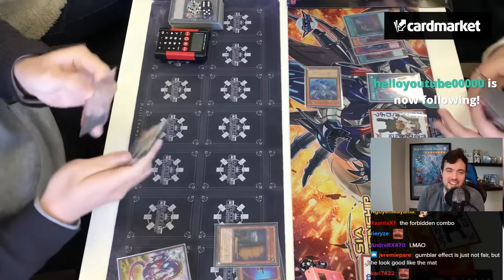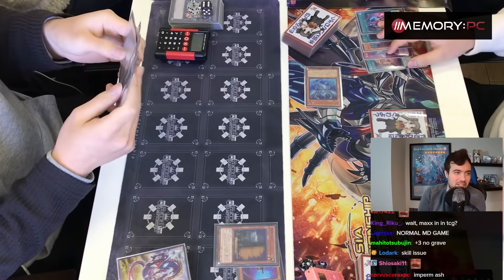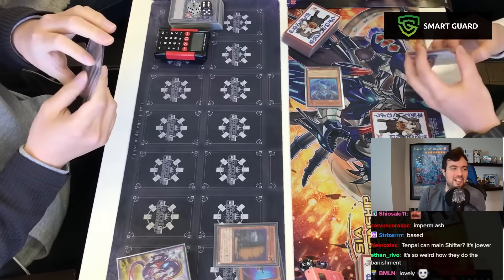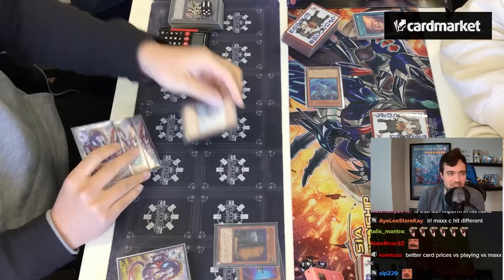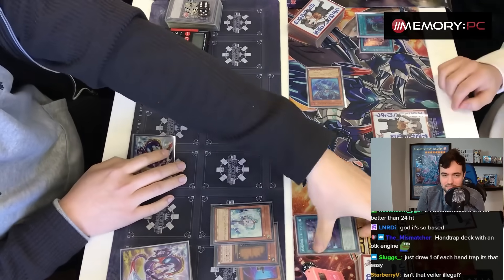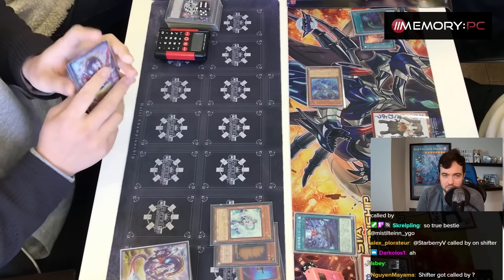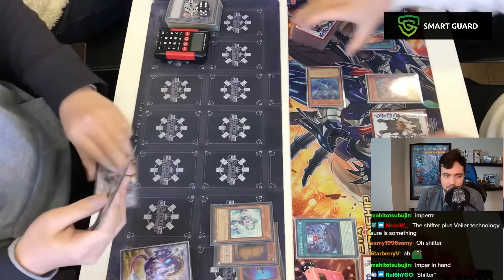The Snake Eye player is down bad — their hand was Effect Vayler, Imperm, Ash, and a starter. Wait — Imperm, Ash, Vayler, and a dragon monster. They're an anti-meta giga-chad. They don't even know the field spell — what do you put here? Birch? No, Poplar. Okay, pass.